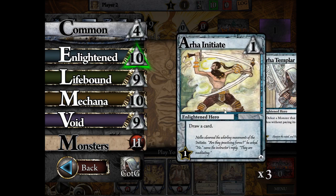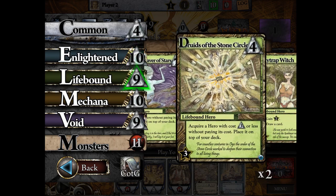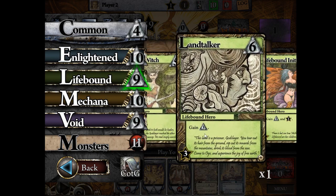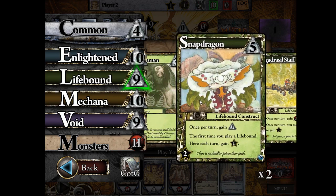Lifebound cards have things like acquiring heroes without paying their cost and stacking the deck with them. They have direct honor gain, some draw-a-card effects (not as much as Enlightened), getting runes, and more ways to get honor directly. Very occasionally they also have Unite effects to get power or gain honor value.